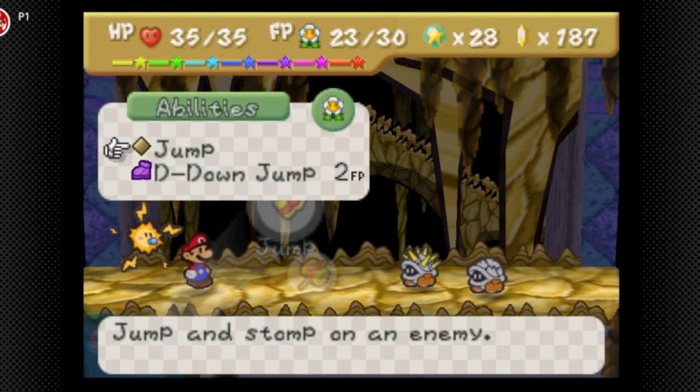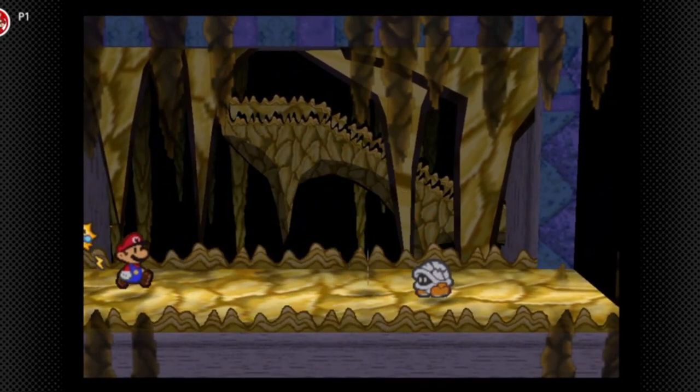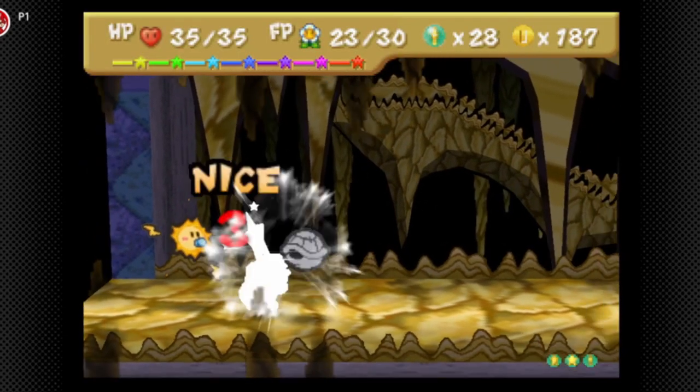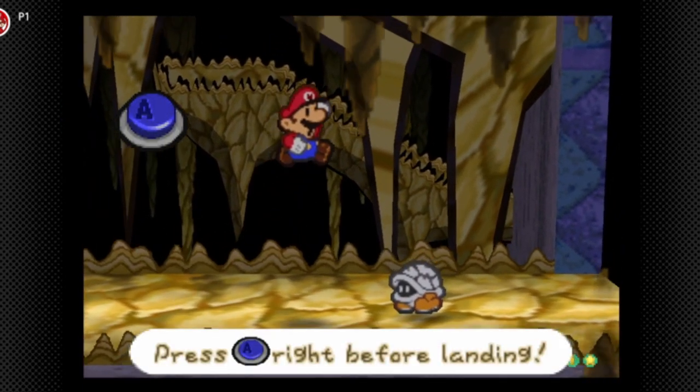What are these enemies again? Yeah, the beat there... I didn't really read them, but basically we have spike shields. We can just jump on them normally, but if you attack them with Watt they'll go back into spike form. I didn't show that though.